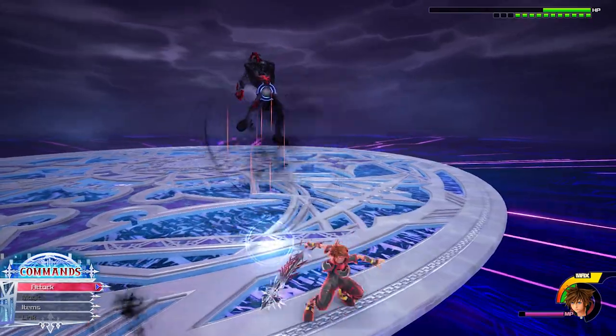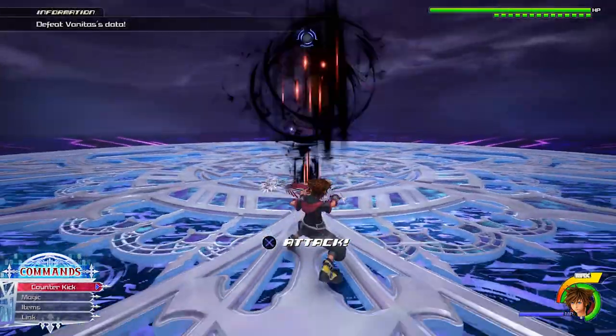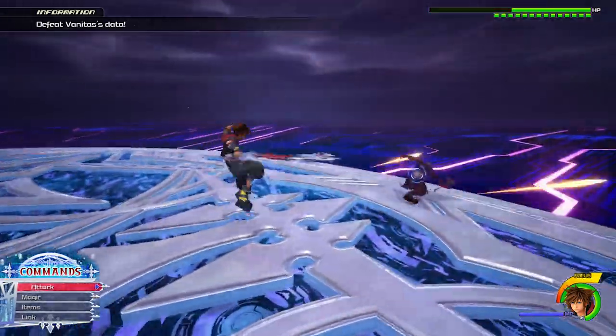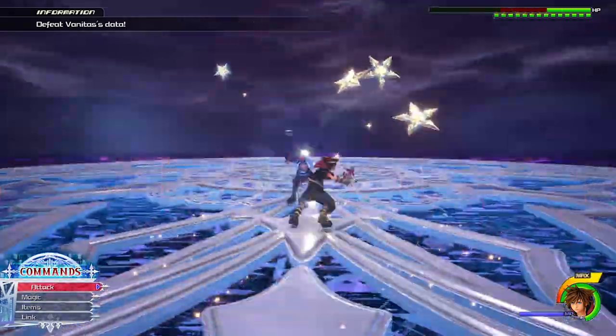He will also slam you three times in a row, leaving the last one with an ice attack to break your block. Here you can use your risk dodge ability to get an opening after he breaks your block, or when you block the second slam you can do your block counter to burn through the third attack and also get an opening.